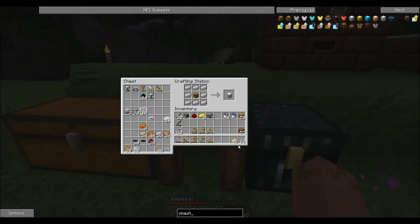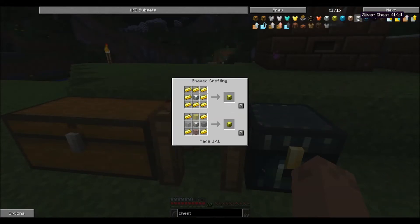However, when you get up to the higher level chests, let me show you - here's all the upgrades you can make. You can make a gold chest with gold surrounding the iron chest, or four gold and four stained glass, which is a little bit cheaper. Or then it goes to diamond, which is actually only two diamonds and six glass, or three diamonds and five glass.